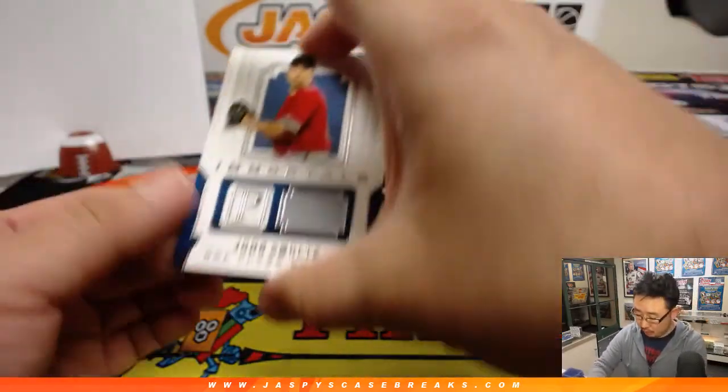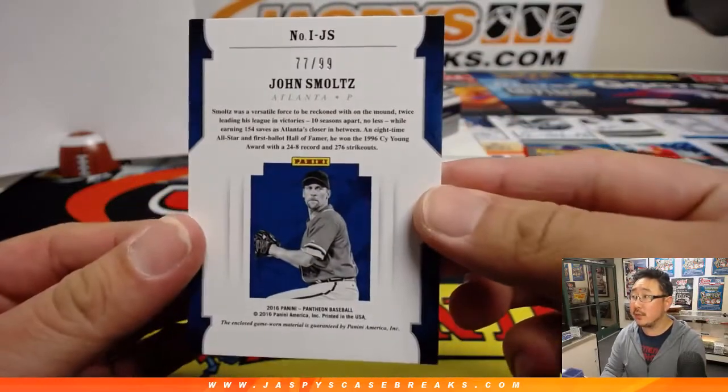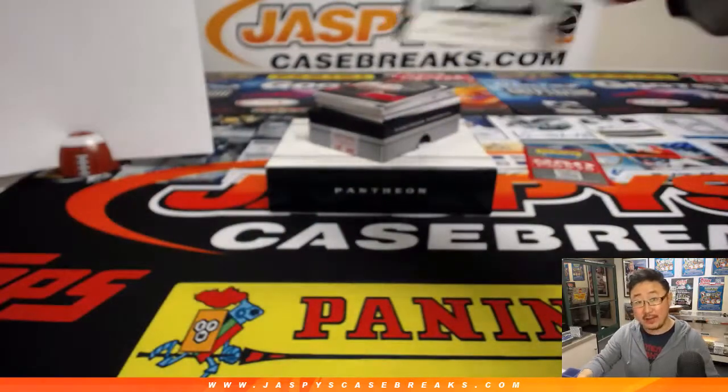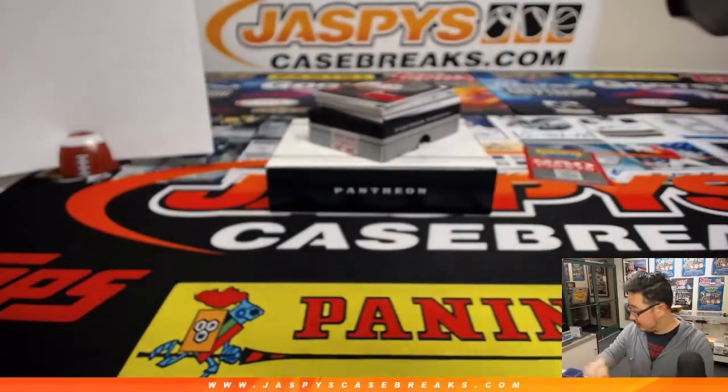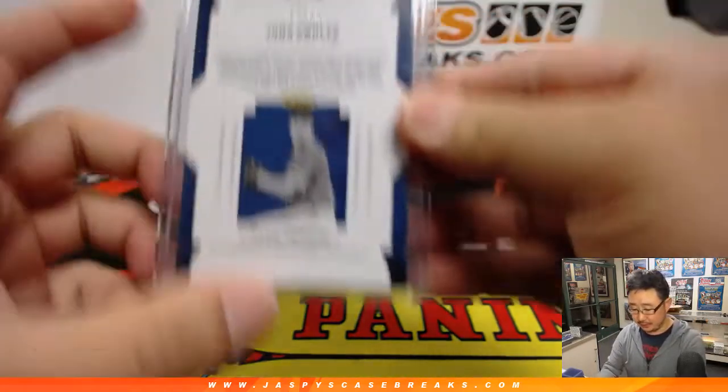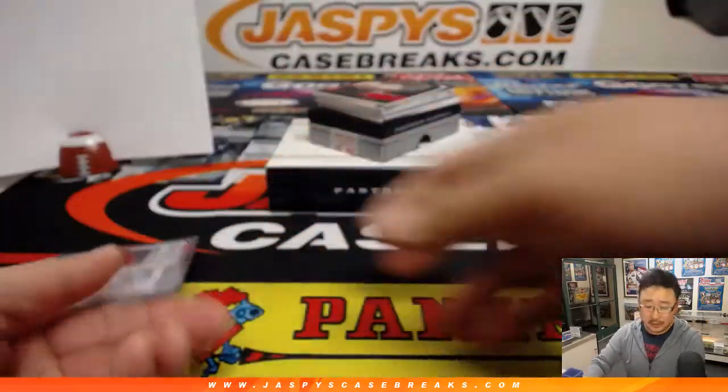We're going to start off with Immortals Single Relic — John Smoltz, number 77 out of 99, game used material. That's the great thing about this set — a lot of it is game used material. That goes to Kurt, number seven. Nice Smoltz.